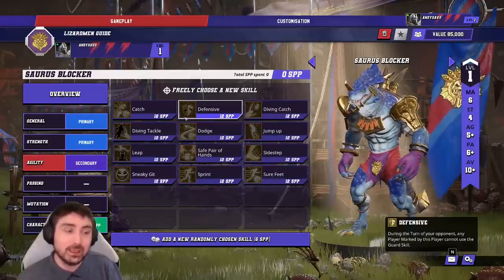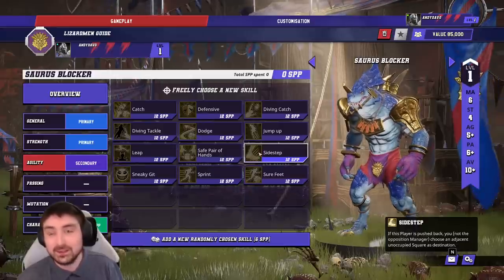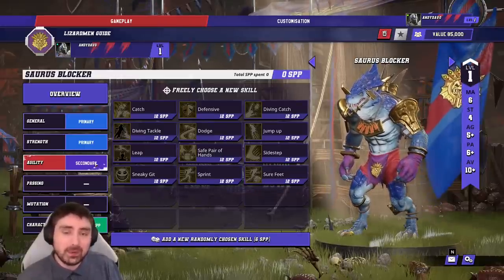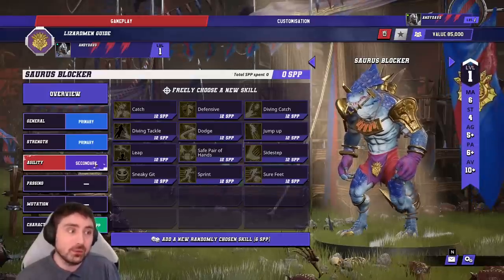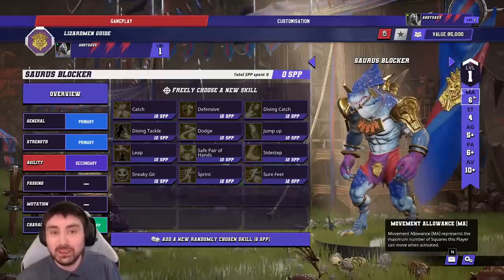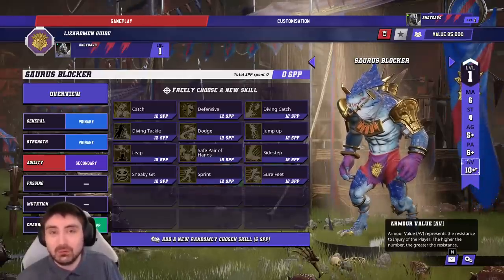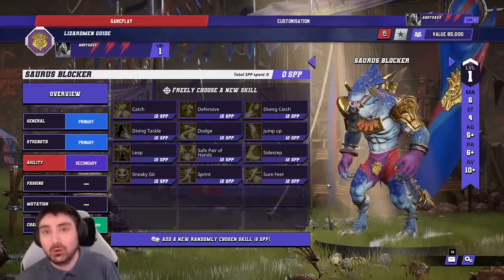Defensive doesn't synergize with what killers are trying to do, and Sidestep is really expensive. One important caution: secondary skills cost 40 team value each. Be very careful — don't spam them into your team, just sprinkle one or two in to add a little something extra rather than being the main source. From a characteristics perspective, I don't think you want to save for stat increases on Saurus Blockers. Movement 6 to 7 — not really necessary. Strength 4 to 5 is incredibly unlikely. Agility and Passing are terrible. Just take Block, Guard, then build into either support or combat players depending on what you want.